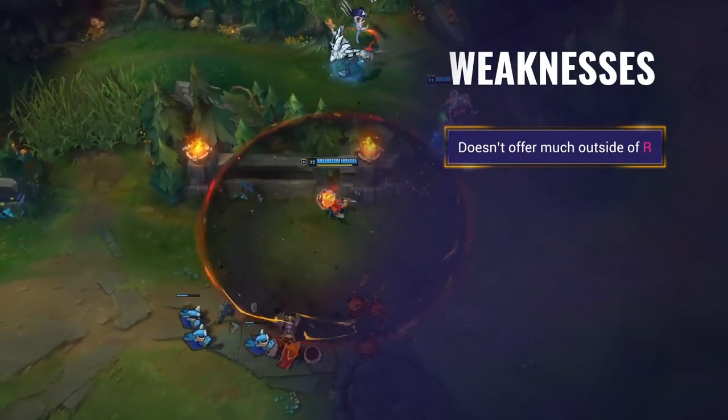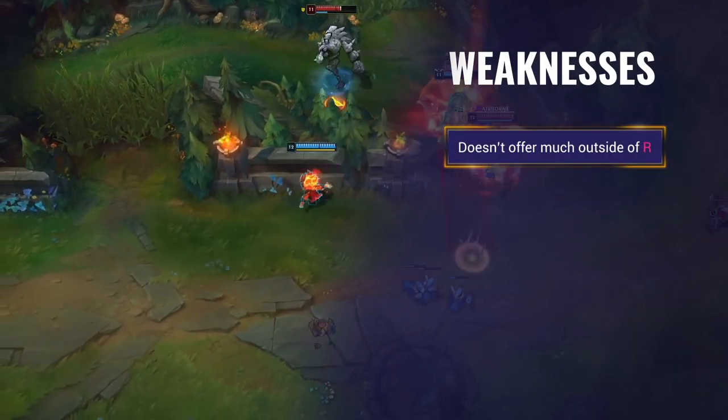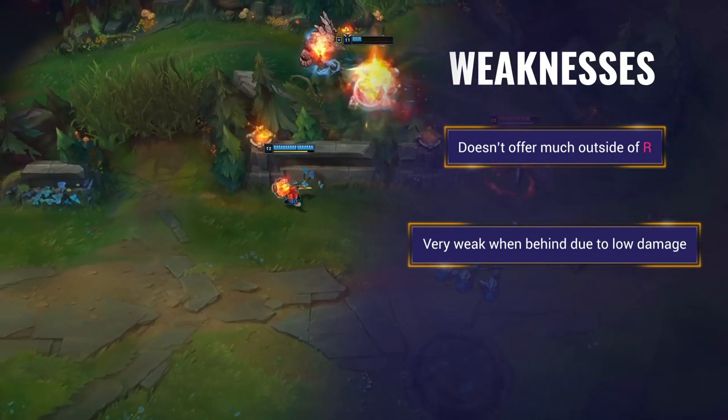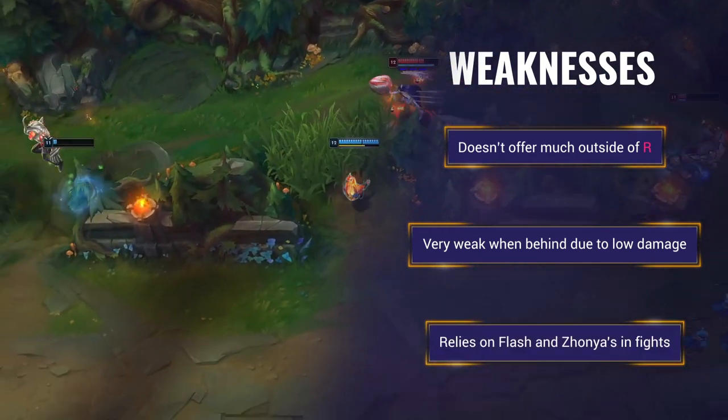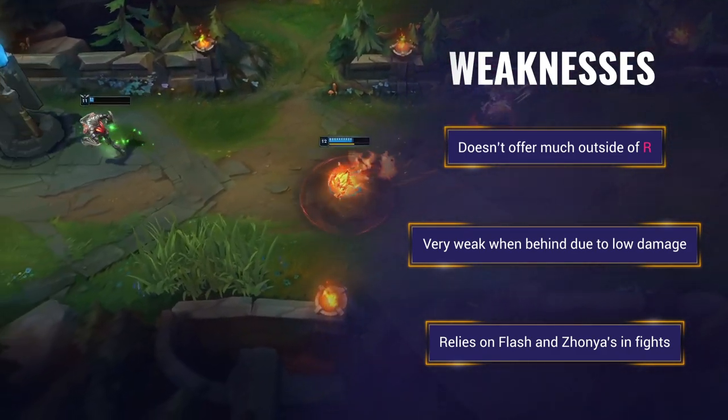His weaknesses are that Kennen doesn't offer much outside of his ultimate in teamfights. He can be very weak when behind, as his damage is key to his initiating playstyle, and he relies on Flash and Zhonya's in teamfights or has to set up a flank to get onto teams.